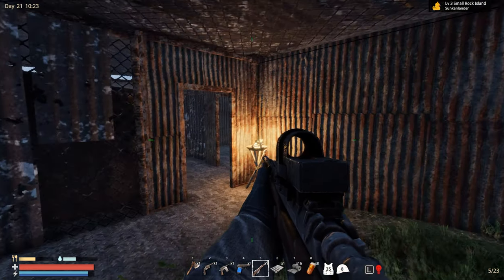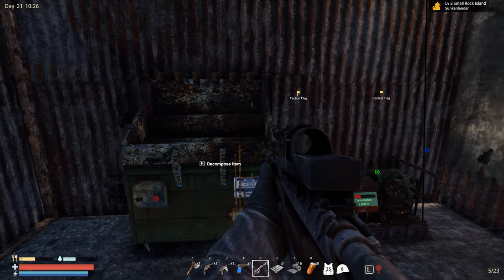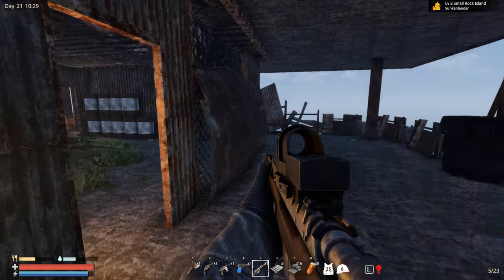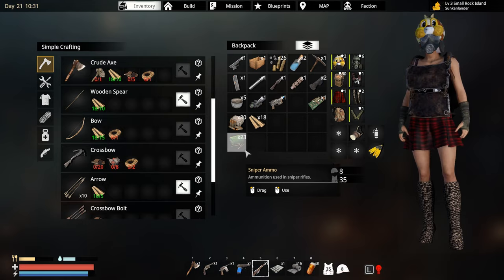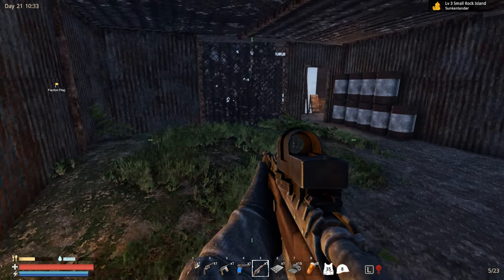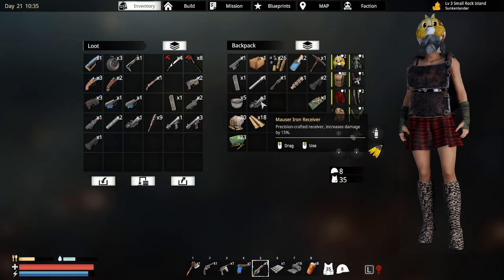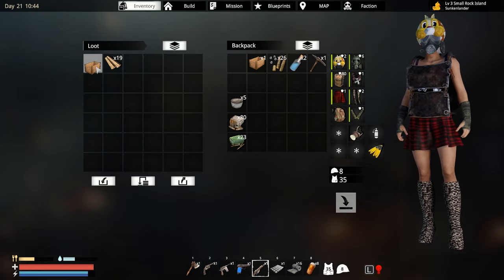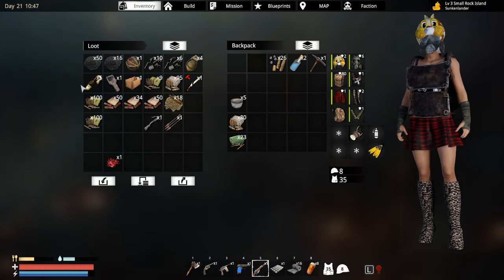I recycled this gun and redesigned it one more time - I was thinking maybe I could make something different, but no, this is what we get so far. We're gonna need to find some other parts another day. Let's drop all this stuff - we need to do some mining today for sure. I need a bunch of ore. Where is my ore detector? Right over here.